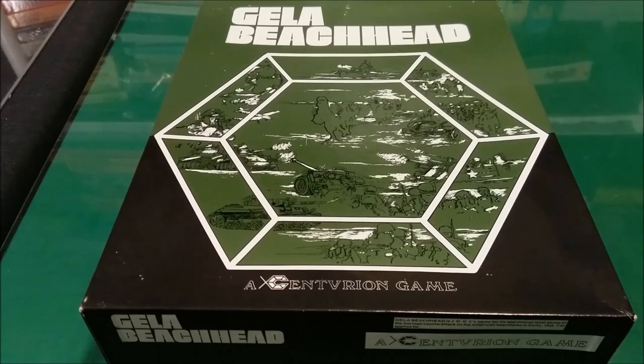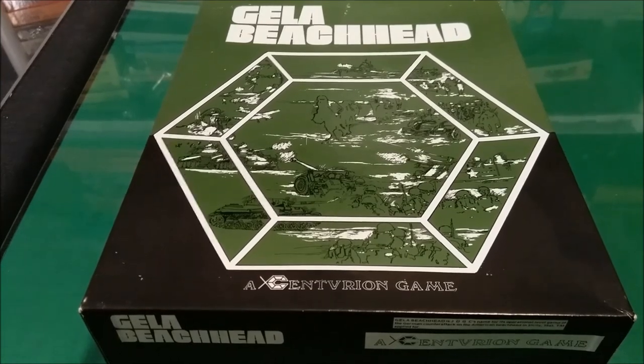Let's take a quick look at Gila Beachhead, designed by Jersey Devil Game Company in 1983, put out under their Centurion Game line. The designers of the game are Neil A. Rosenberg and Milton Rosenberg, with additional design work by Steven Patrick from the old SPI days.